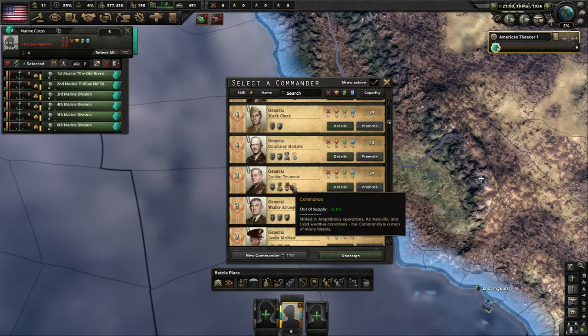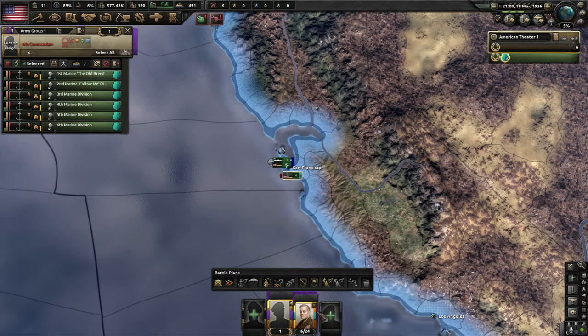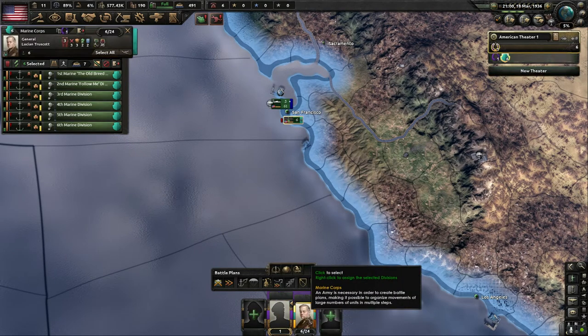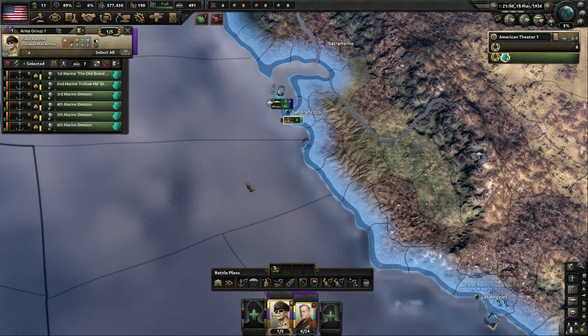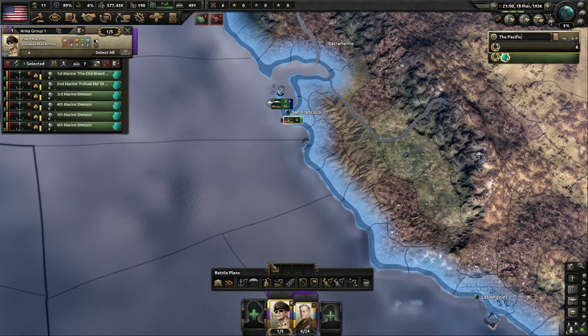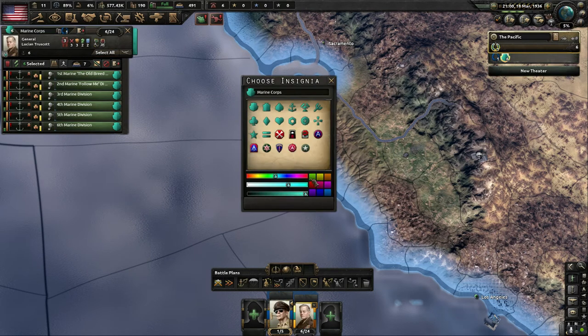General traits are hugely important. For the Marine Corps doing naval invasions deep in enemy territory, the commando trait is massively important — so we'll put Drusat in charge of the Marine Corps. You assign the general to an army group, and the field marshal can command up to five field armies. Who else to command the Marine Corps but Douglas MacArthur? This is American Theater — let's call it the Pacific — and give the marines a blue color.